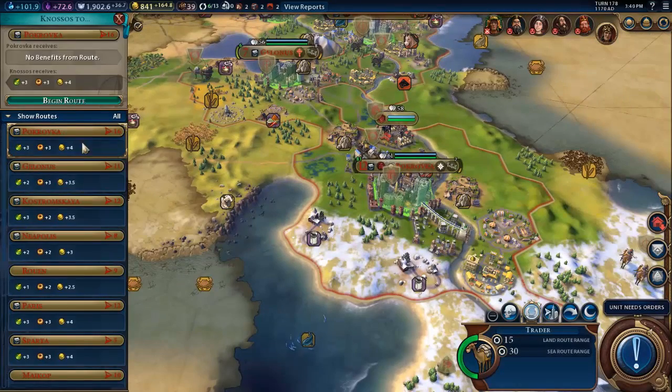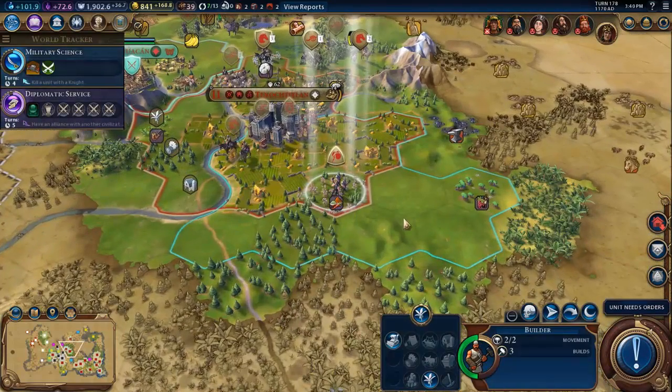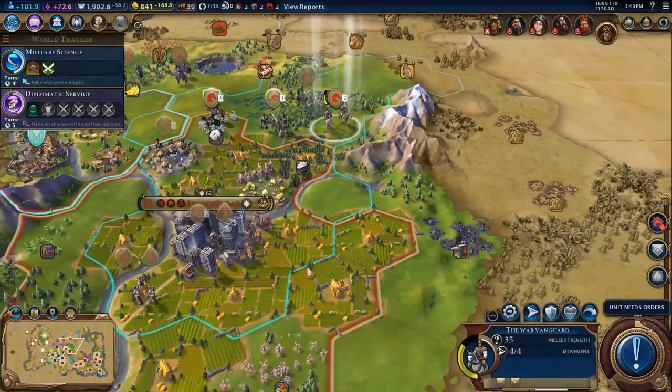Trader to Pokrovka sounds good — let's begin that route. This builder, there's another plantation over here so he can go and grab that.